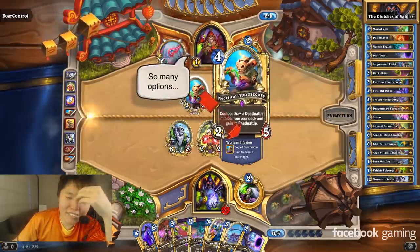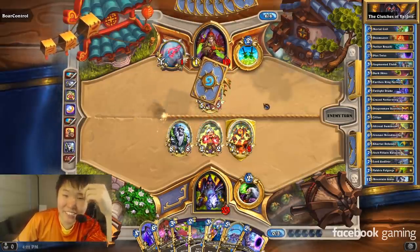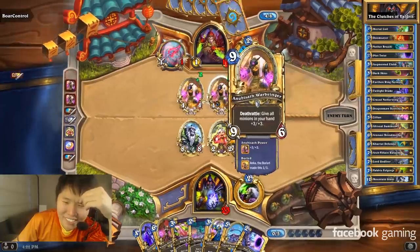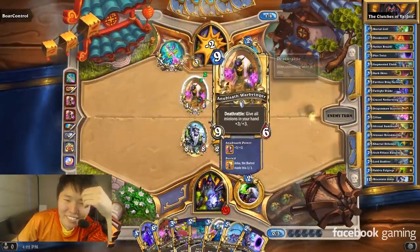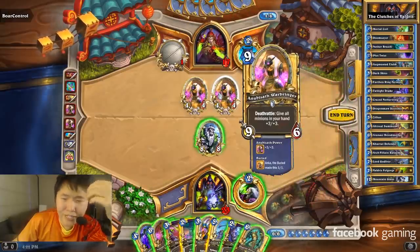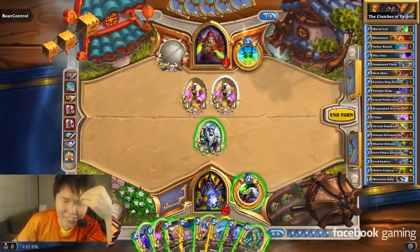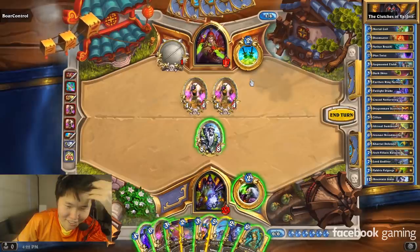Change each death rat minion in your hand to a plus one plus one that costs one. And this gives all of them plus three plus three. We're doing handlock things. If I had to play Twilight Drake, that's seven damage to the face. I'm just worried about chargers. The South Sea Deckhand would only be five damage. Five damage chargers is a lot. Oh god, he has another one? Wait, why do these cost one? It was made into one and then plus three plus three - supposed to be nine sixes. So it made them 1/1s and then got plus three plus three. Got it.